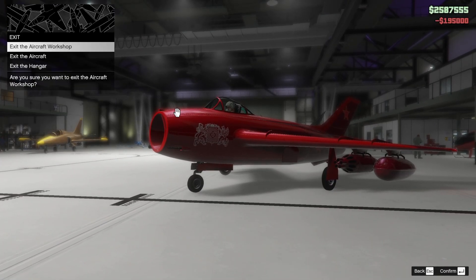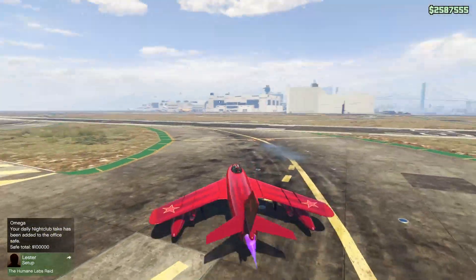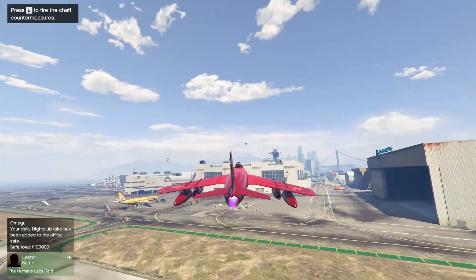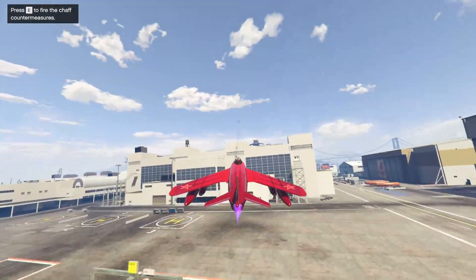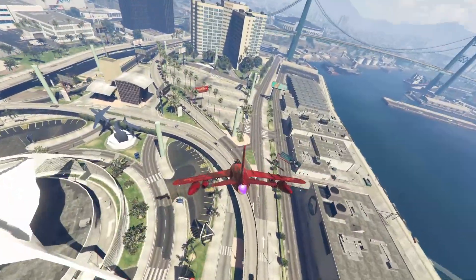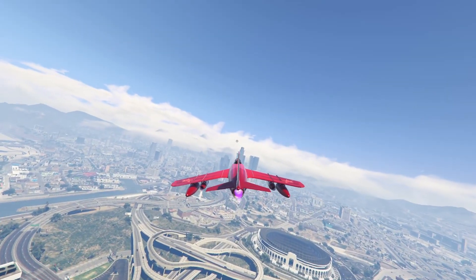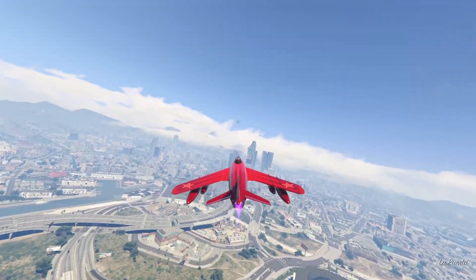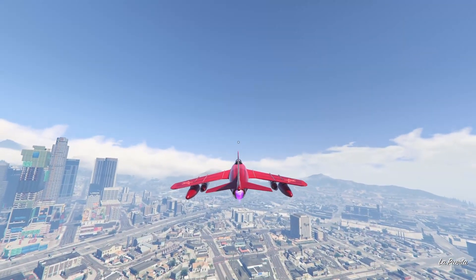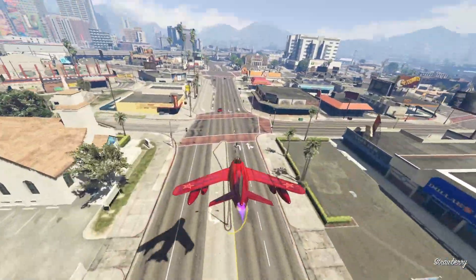Homing missiles of course — and that is all of the Molotok customization. Let's take it out. Unfortunately, as beautiful as the Molotok is, it does not have VTOL, nor does it have an explosive cannon — it's just a regular machine gun. I really like the handling of the Molotok though; it feels very smooth. I did end up throwing on race handling instead of sport handling because on the Molotok it doesn't feel bad. On the brand new Raiju, race handling causes it to randomly brake in the air.